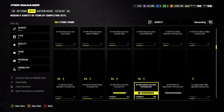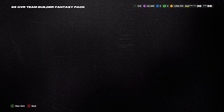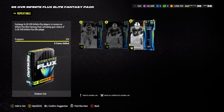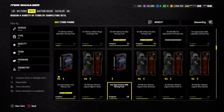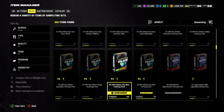Whenever you open a free pack or any pack, if you get a 95, hold on to it — don't sell it or quick sell it. Save it for the sets. I made a huge mistake recently by getting rid of a bunch of 95s, and I really regret it because that would have helped me quite a bit.